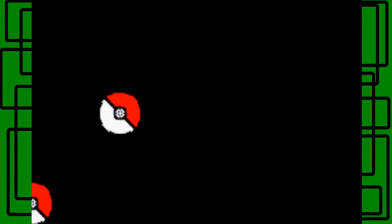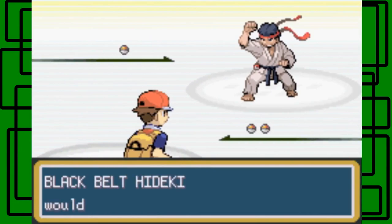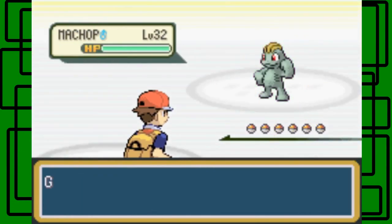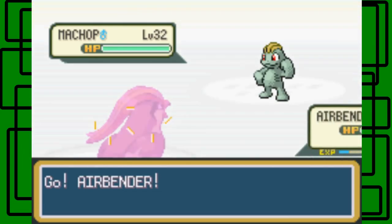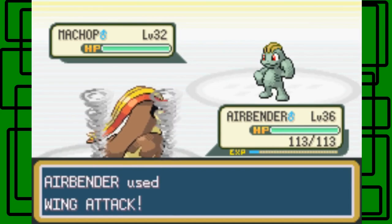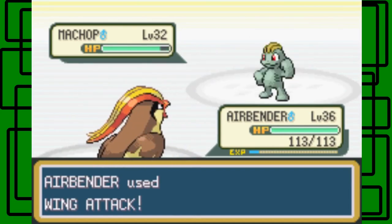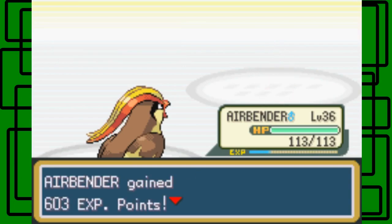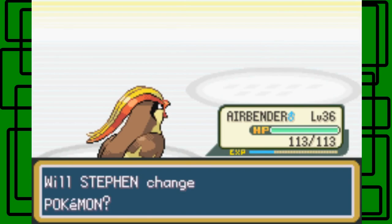Okay so I have Airbender up front. Black Belt Hikey - let's use the wing attack on this thing. It's a Machop level 32 - it should be a Machoke, but oh well, easy enough for me, makes my job easier. Okay here's a Machoke.